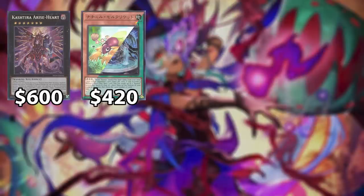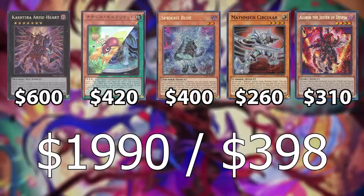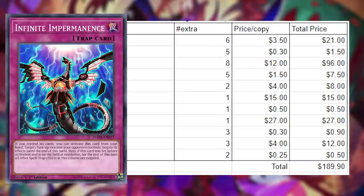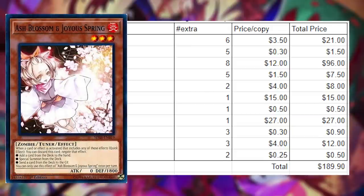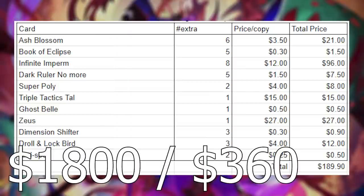Next up is Yu-Gi-Oh! The decks are Kashtira, Naturia, Runick, Spright, Mathmech, and Branded. With all of these costs, our total with duplicates is $1,990, so our average deck cost is $398. Looking at the duplicates, some cards stand out — Infinite Impermanence has eight extra copies at $12 a piece, which shaves off $96. There are other one-of cards like Zeus, Triple Tactics, and Ash Blossom is also very used. Our total duplicate reduction is $190, which brings us to an even $1,800, making our deck cost on average $360.